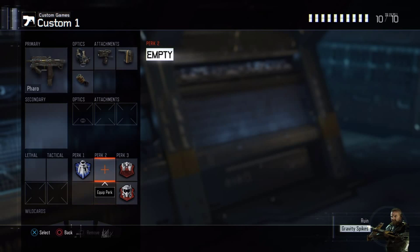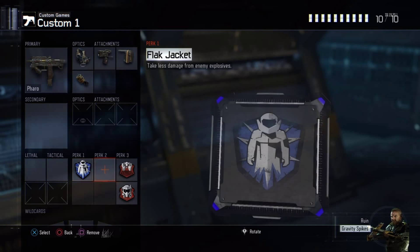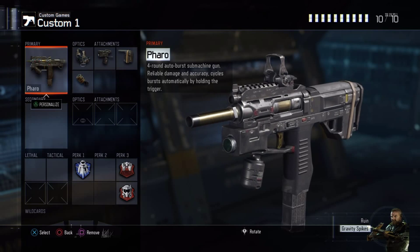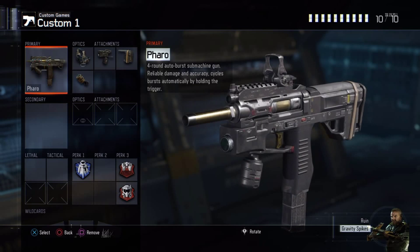If you don't want to use Tactical Mask, you can take off Tactical Mask and Perk 3 Greed and put on a secondary or a lethal or tactical. But I do not use any lethal or tacticals for any of my guns, and I never use a secondary. I think this is an amazing gun - I did pretty well using the Pharaoh with this setup.